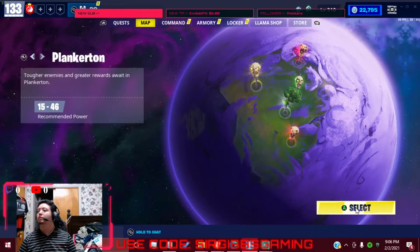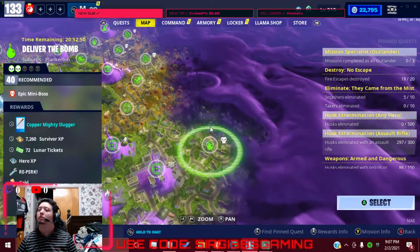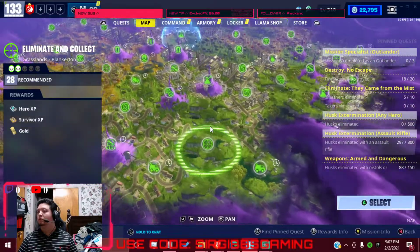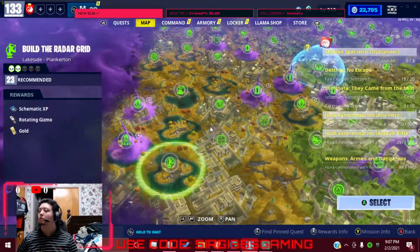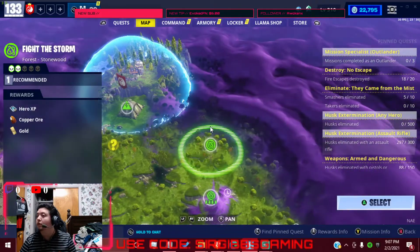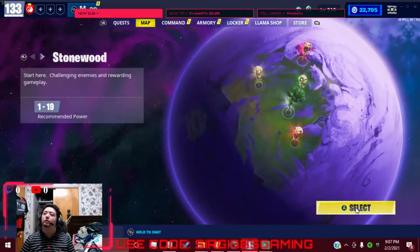Looks like that's all there is in Canny. Let's go check out Plankerton, see if there's any extra V-Bucks — never know. Alright, looks like there's no V-Bucks in Plankerton. Let's go check out Stonewood real quick. Alright, no V-Bucks in Stonewood apparently.